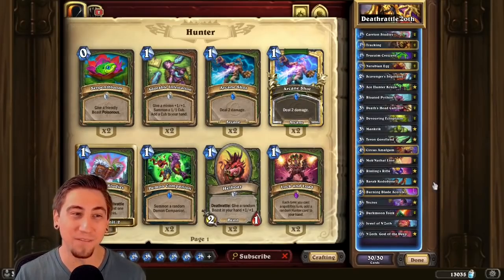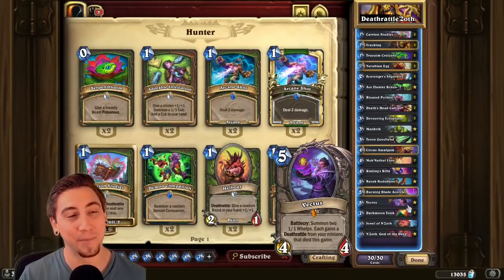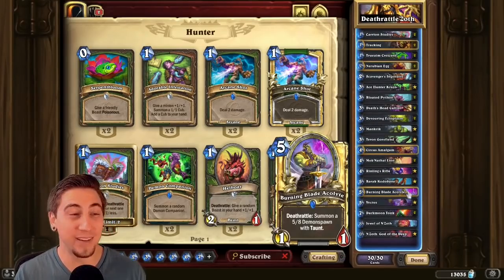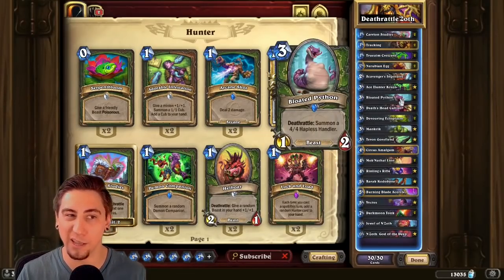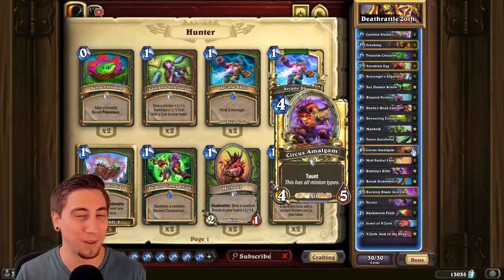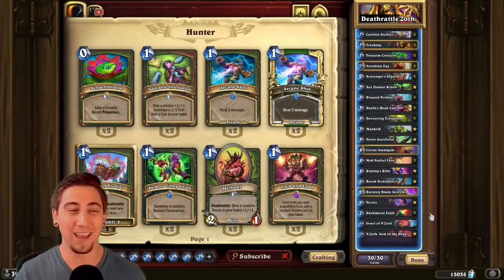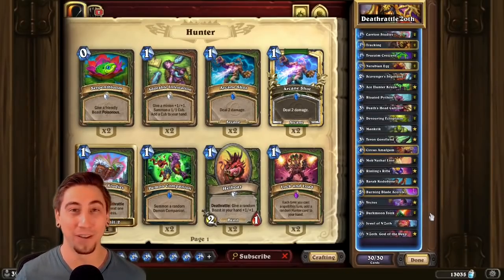We also have Taelan Fordring and Vectus for juicy death rattle synergy. We're running N'Zoth as a late-game bomb — similar to Death Rattle Demon Hunter — getting back a mech (Darkmoon Tonk), the Burning Blade Acolyte for a 5/8 demon, the Quilboar which is the Deathshead Cultist, and a beast like a Python or Lion. We're also running the Circus Amalgam so N'Zoth gets back one more thing, and the Jewel of N'Zoth as another big late-game stat bomb. With all these death rattles and late-game refill, this is the stickiest deck I've ever played and it is very fun.